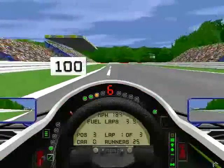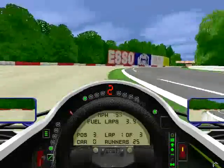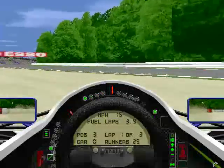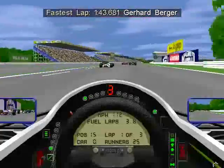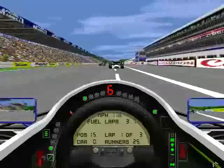Looking forward now, we're driving Damon Hill's Williams Renault. Oh no — you've got to use your own revs to get out of the sand. Oh, and I get overtaken! I think this is brilliant — the way the car smashes into the other cars.